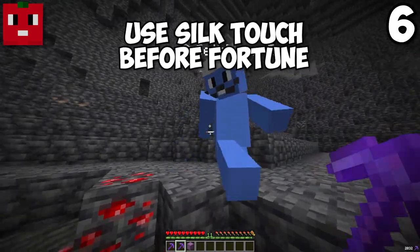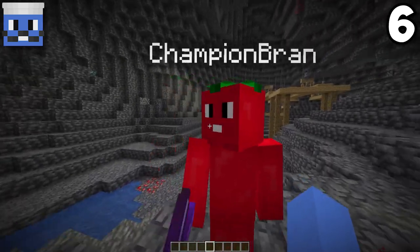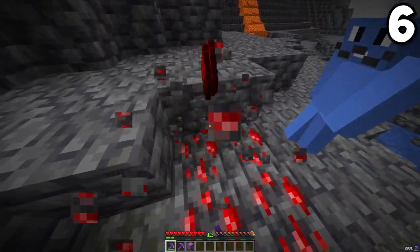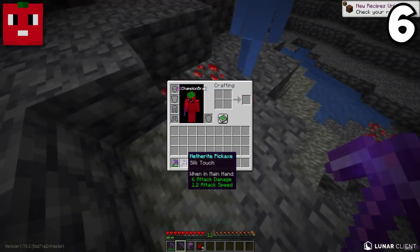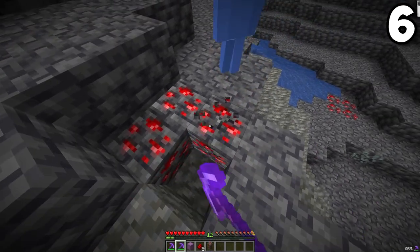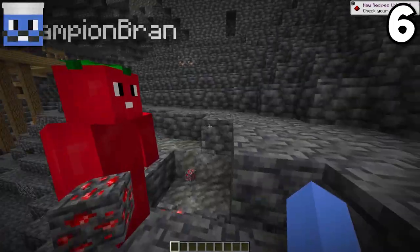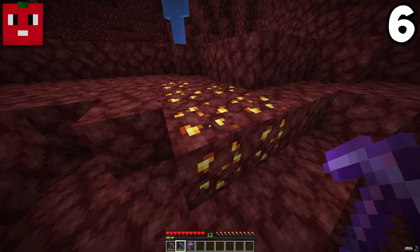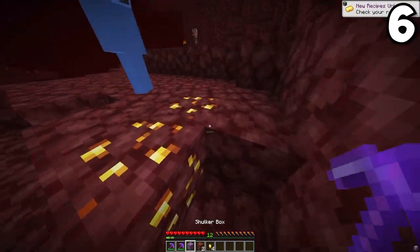Have you ever gone mining and completely ran out of inventory space? Instead of using fortune on redstone — which gives you five pieces that takes up a lot of space — if you use silk touch, you mine the ore block itself and it saves a ton of space. This even works in the nether with gold. You can mine the gold ore with silk touch instead of using fortune and getting nuggets.